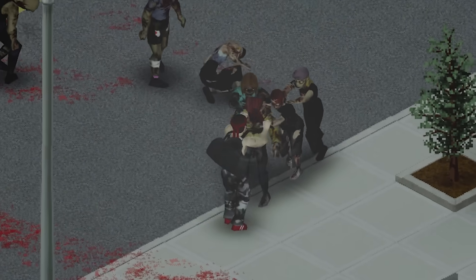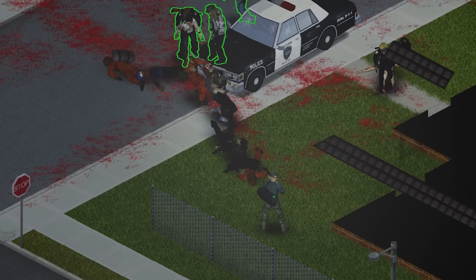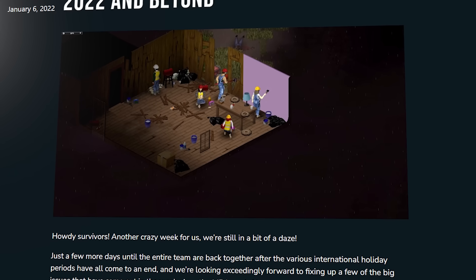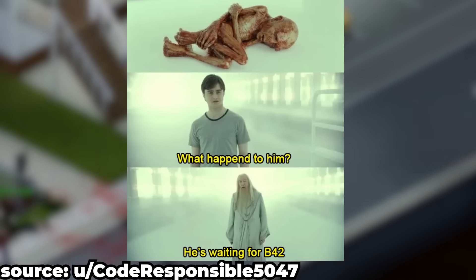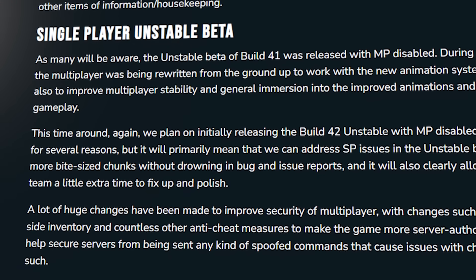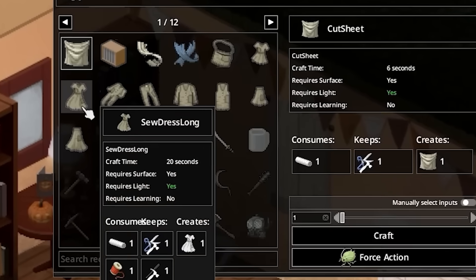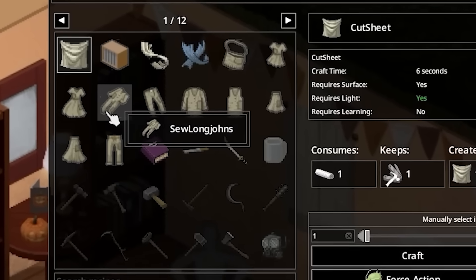we might be just the worst when it comes to not having any patience at all. So to no surprise to anyone, as soon as the latest Project Zomboid multiplayer update dropped and IndieStone started talking about Build 42, we started crafting memes. But due to teasers in the recent Thurzdoids, it seems our long wait might be coming to a close.